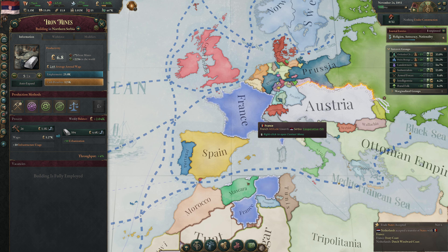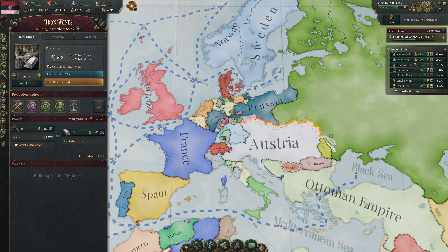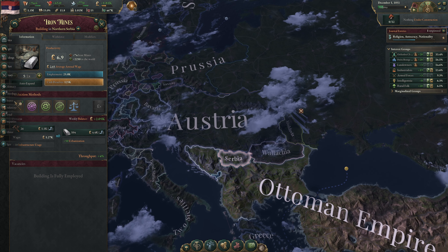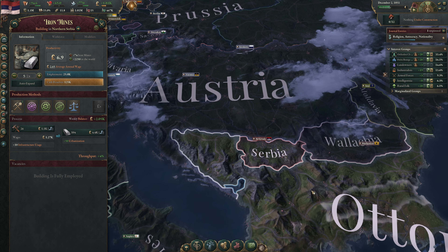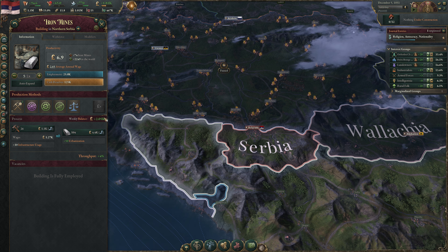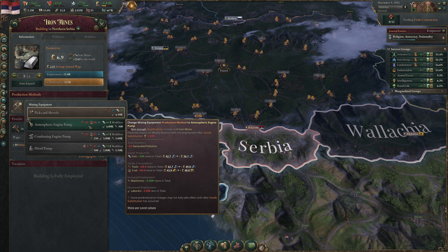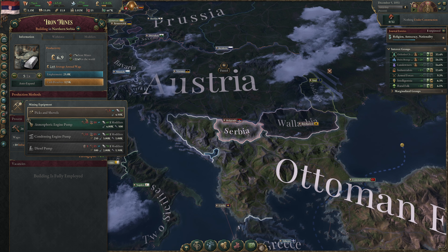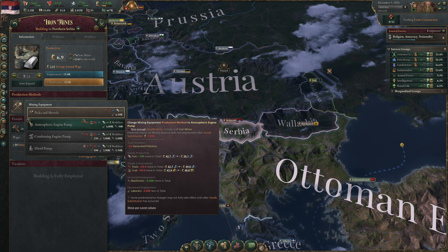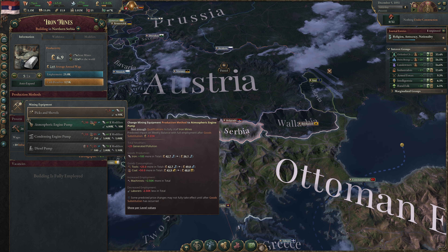We get 6 prestige currently and are comfortably above insignificant power status. Our main objective is to maintain status as a minor power so we keep our one declared interest and have some room for diplomatic play. A news event: the Netherlands accepted the transfer of states with France — Ivory Coast going to France. Not of too much concern for us.